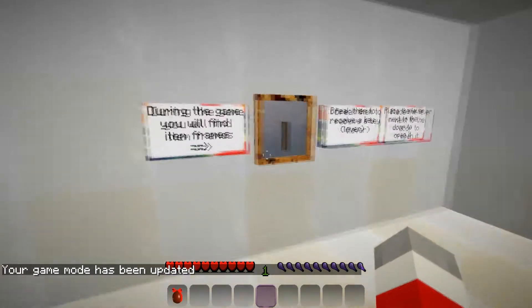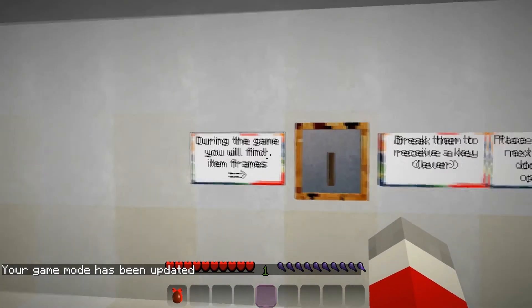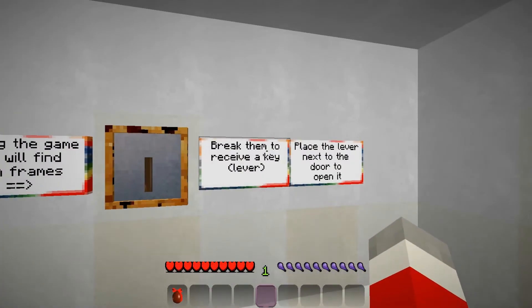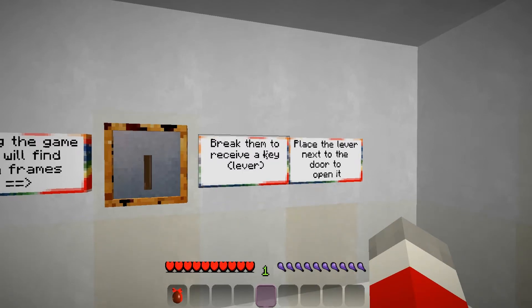Your game mode has been updated. During the game you will find item frames — break them to receive a key lever. Place the lever next to the door to open it.